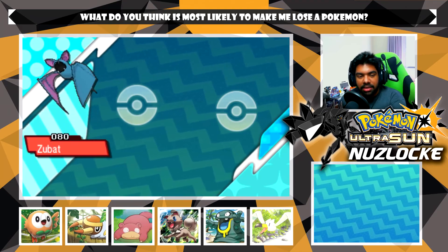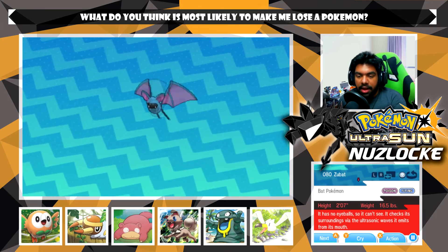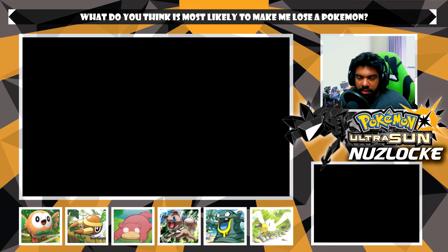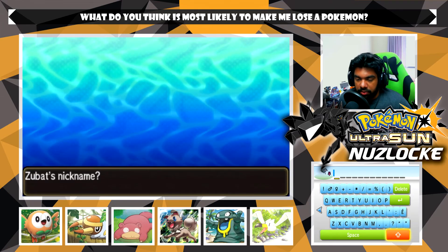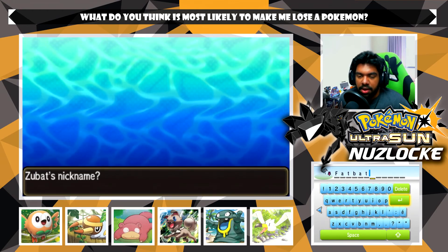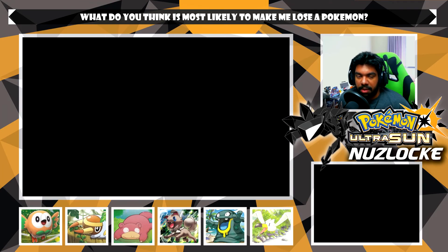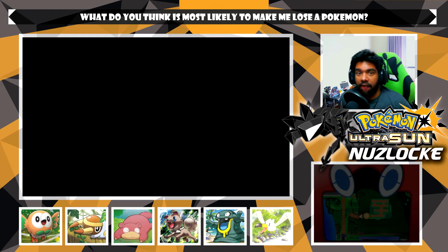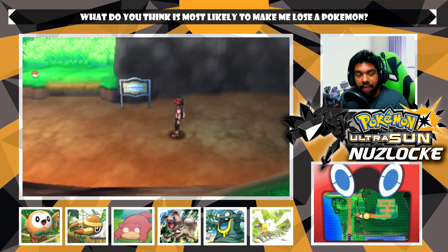Zubat is being added to the Pokedex - number 41 in the regional dex. Zubat the Bat Pokemon - it has no eyeballs so it can't see; it checks its surroundings via ultrasonic waves emitted from its mouth. We're going to call this thing Fat Bat - that's not how you spell 'fat' wait that's how you spell 'bat'! I managed to press the button without looking at the bottom screen - I feel really talented. We'll send Fat Bat to the box, we're probably never going to use it. Anyway, we've been recording for half an hour which means it's time to end this episode.